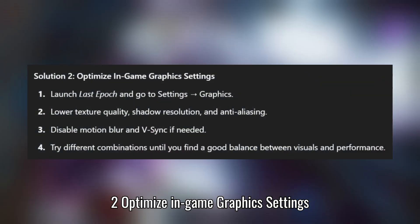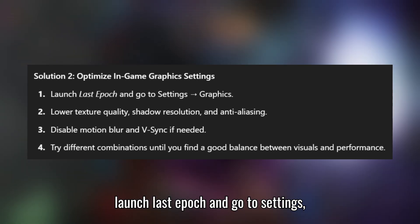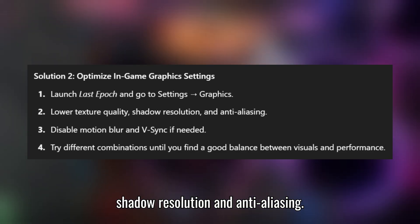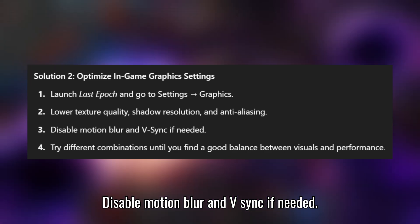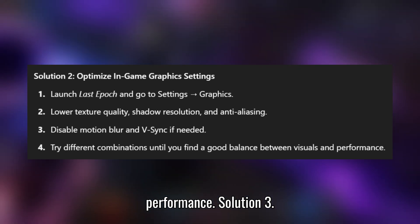Solution 2: Optimize in-game graphics settings. Launch Last Epoch and go to Settings, then Graphics. Lower texture quality, shadow resolution, and anti-aliasing. Disable motion blur and V-Sync if needed. Try different combinations until you find a good balance between visuals and performance.